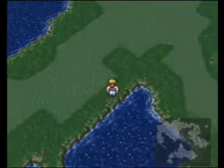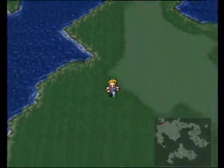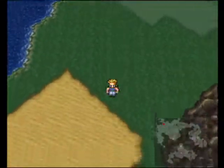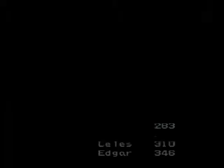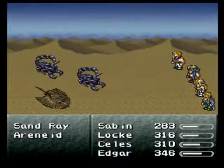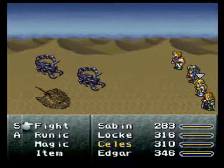Flash can inflict the darkness status effect, but it doesn't actually do anything in this version. If you're playing on the Game Boy Advance version, that could be really nice though. Sand Rays and Aranids from the old place — this shouldn't be too difficult.